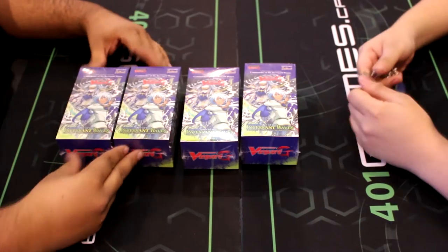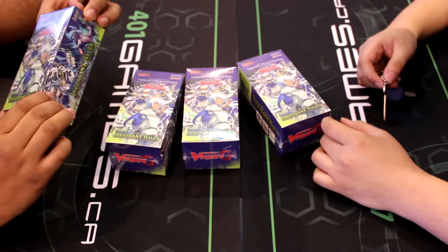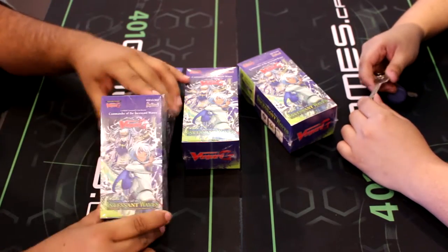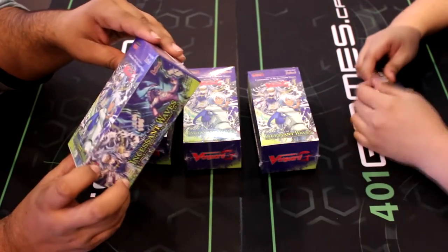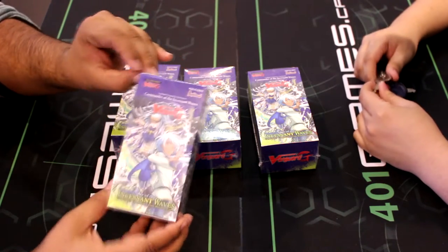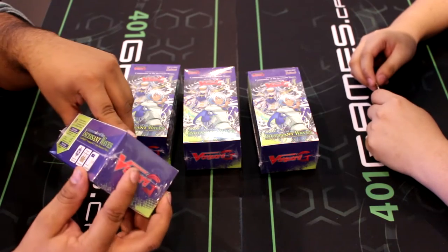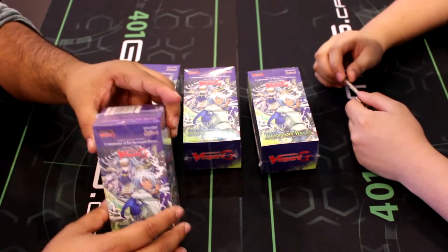Hey guys, 401 here, bringing you a box opening versus for a new Vanguard set, VGEGCBO2 — Commander of the Incessant Waves. This is clan booster number two for the new G stride set for Vanguard. Vanguard is by far my biggest weakness, so bear with me on the card names.